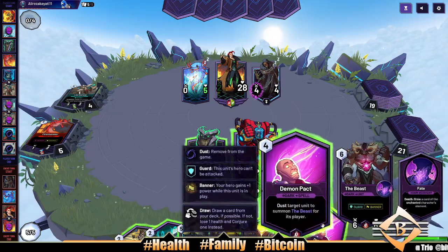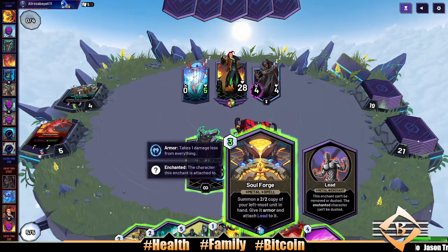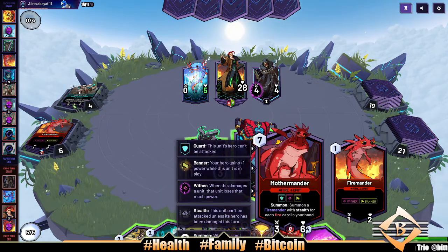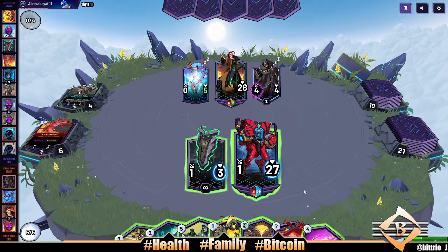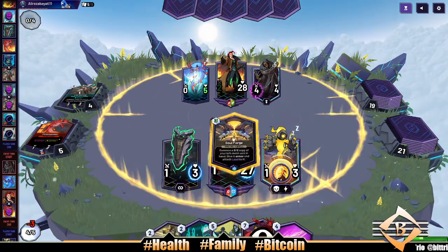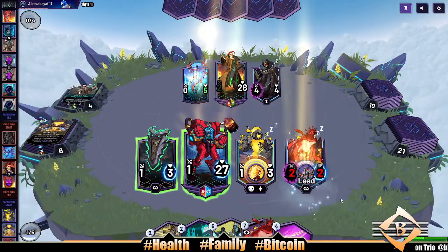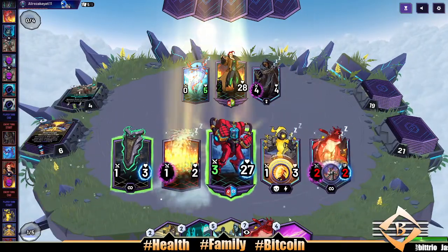I could just get the Beast — damn, this dude's a 0/5. I could just get the Beast, or I could just get a Firemander. Doesn't have guard though — oh, he does have guard. Okay, maybe we just do that. I'll play this dude and get a Firemander out here — summon that dude. He's a beast! Oh Poppy, oh Poppy.